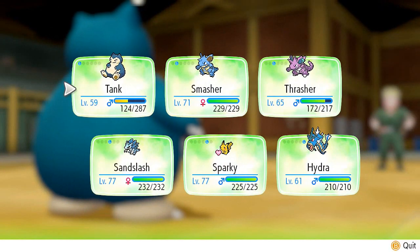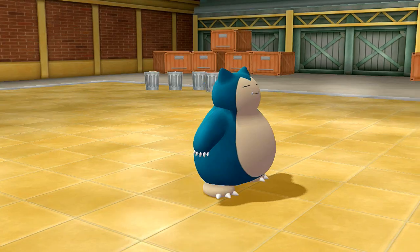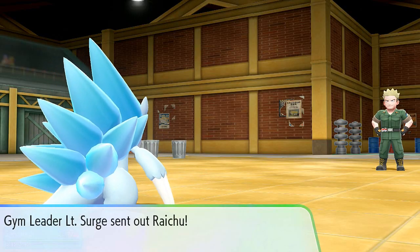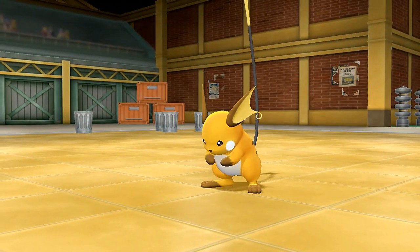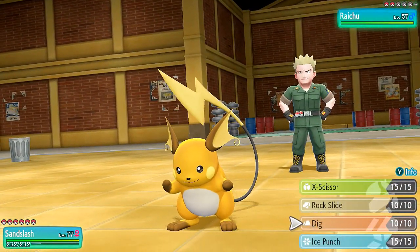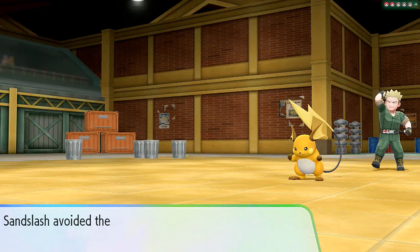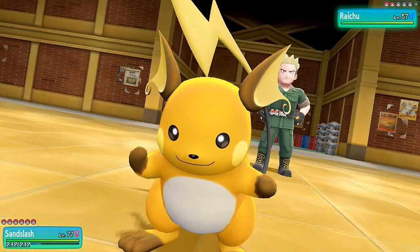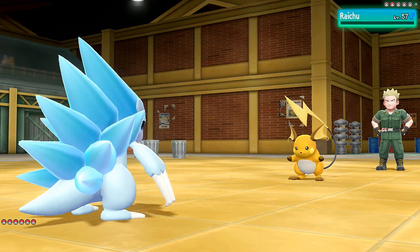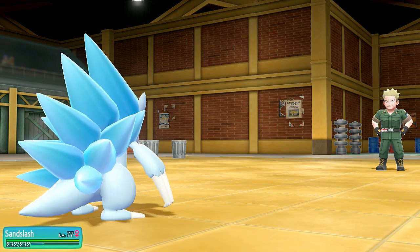Let's go with Sandslash for Raichu. I'm wondering if it's legal to use Alolan Sandslash versus a regular Sandslash for master training — I might have to change that plan. Let's use Dig — we burrow away. He was about to use Brick Break but we deflect it and sweep with Dig! Raichu is down for the count.